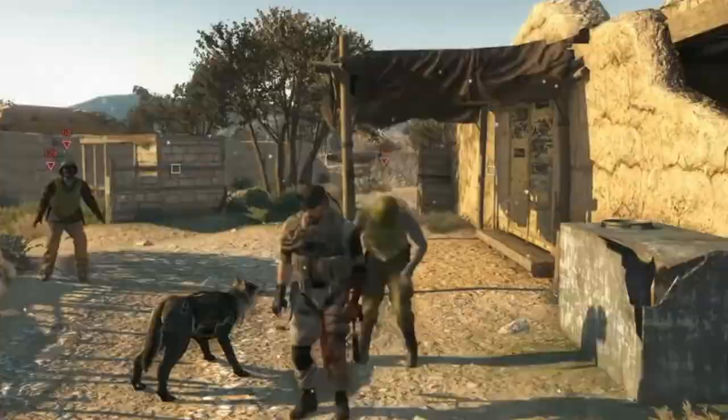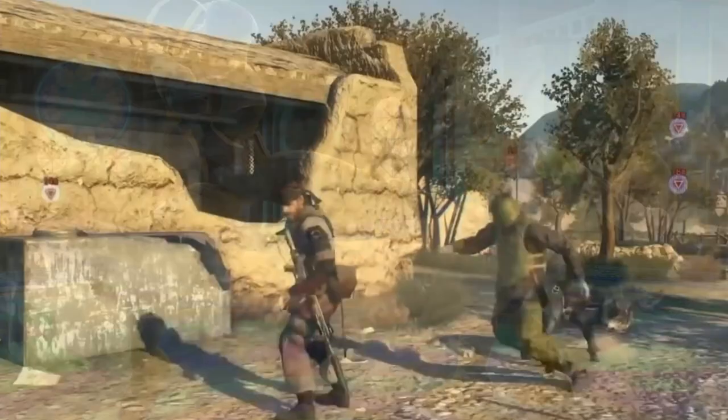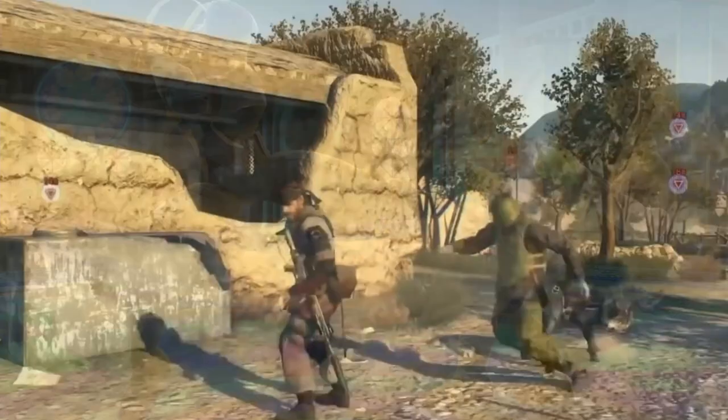Additionally at first level of Monk, you get access to Martial Arts, allowing you to do some effective hand-to-hand combat. This lets you use Dexterity instead of Strength, dealing a d4 with unarmed strikes — and that upgrades at higher Monk levels. Additionally, when you use the Attack action, you can make an additional unarmed strike as a bonus action.